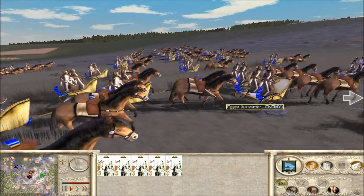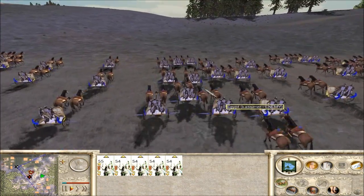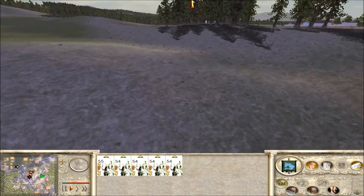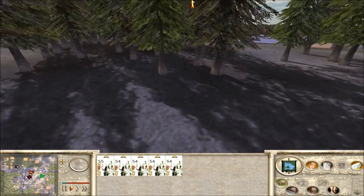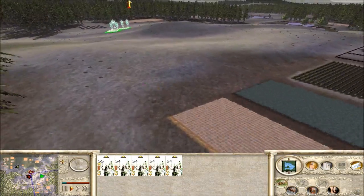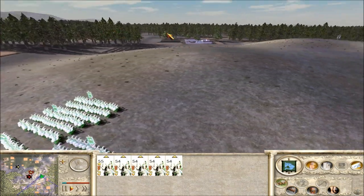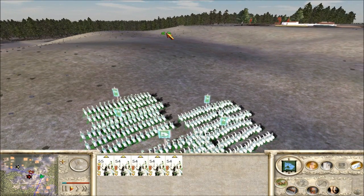And yeah, these chain archers can pick apart those Spartans with flanking shots. But in doing so, it's gonna exhaust his men, so he might just bypass it for later. Like, you can beat the Greeks, but you'll be in very bad shape once you do.